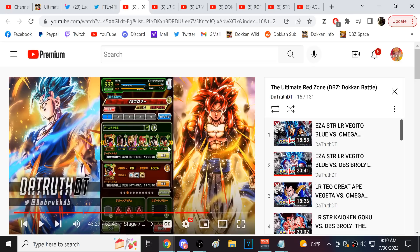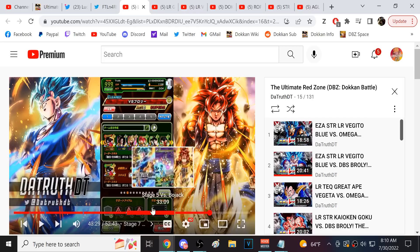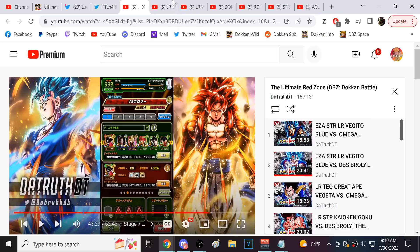Characters like third anniversary Vegito, TEQ Kefla, PHY Gogeta, and STR Vegito have mid-battle heals that are incredibly valuable against a boss like Broly, who is so difficult to survive against at the end of fights. You really are going to want items, and since you've only got one item slot, if you bring a Whis you have no way to heal besides support memories and character abilities.